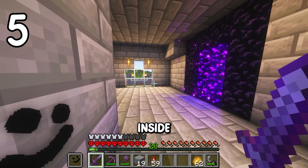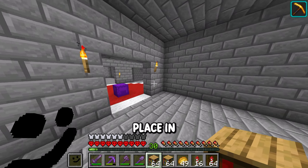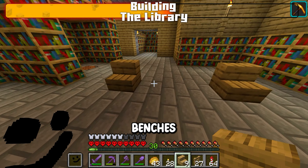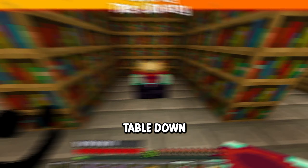Starting with this room which is going to be a library — let's place in all of our bookshelves, put down some benches, boom boom boom boom boom, and with the enchantment table down we can start building the kitchen.